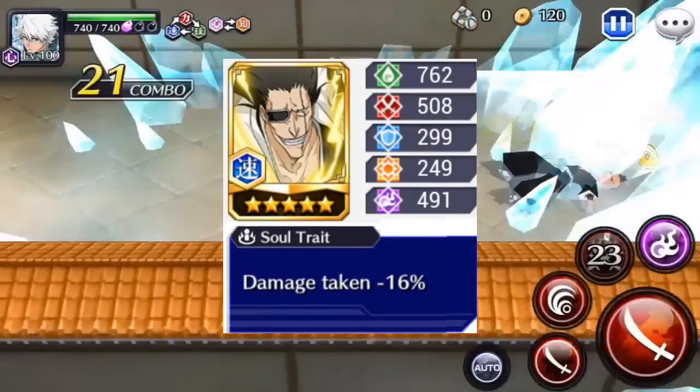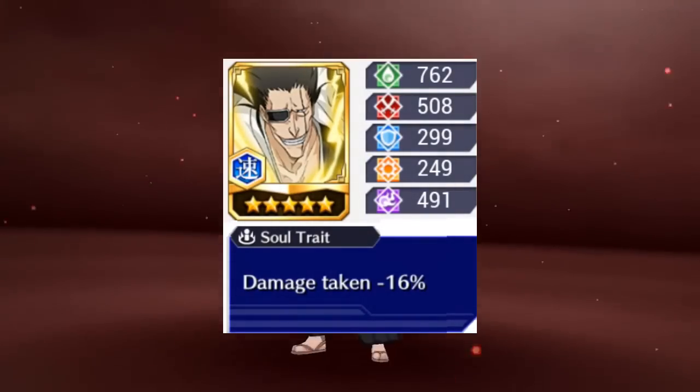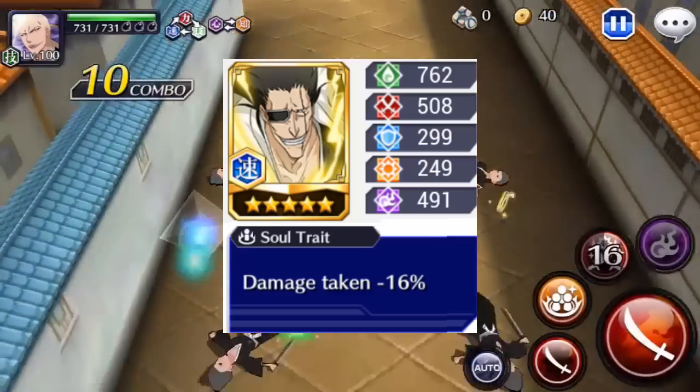Tenemos 762 de stamina, 508 de ataque, 299 de defensa, 249 de focus y 491 de especial. Como link tenemos Damage Taken menos 16%.